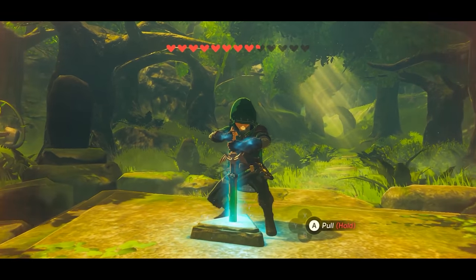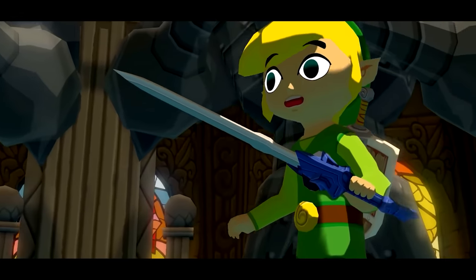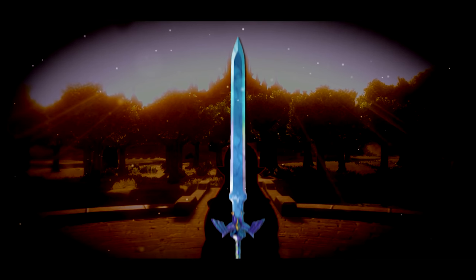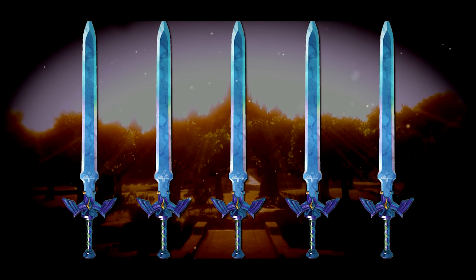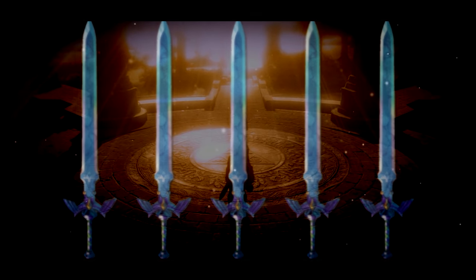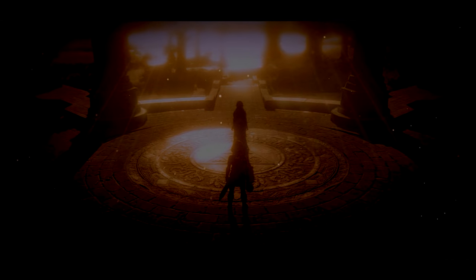That power can only be wielded by one — the hero of that era, whether it be the Hero of Time, Winds, Light, or the Wild. The Royal Family wanted the power which could only be used by one to be wielded by many, strengthening the Hyrulean army. In theory this sounds like a great idea, but you'd essentially be equipping every guard with the Master Sword. And the Royal Family has been known for making questionable decisions, to put it lightly.